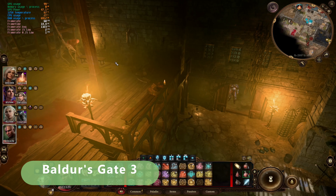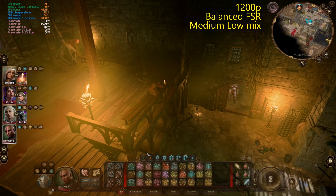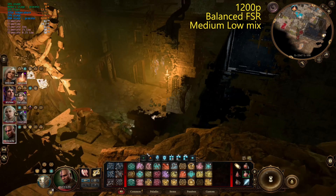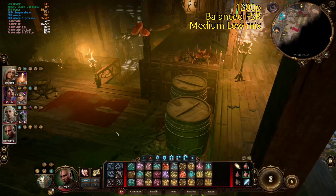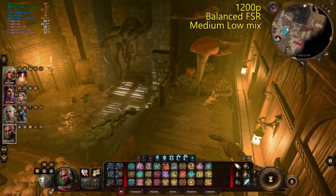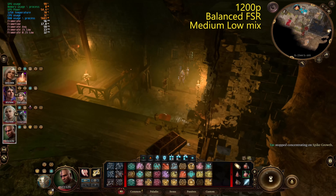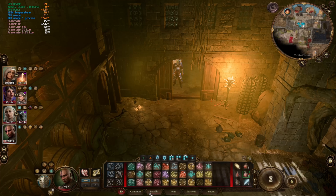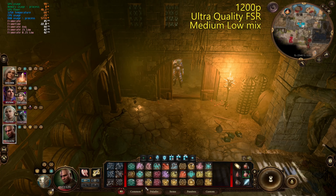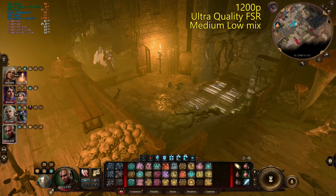Here we are in Baldur's Gate. We can see the FPS up top there. I put everything on low but then turned the texture up to medium. It's not really that much of an issue for an indoor area like this. You may get some drop-downs here and there, but that's just kind of Baldur's Gate. It should be fine indoors. Indoor areas on ultra quality FSR, you're going to be good to go basically.